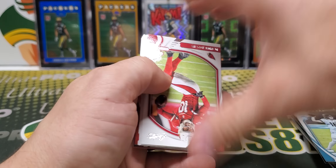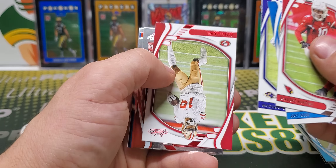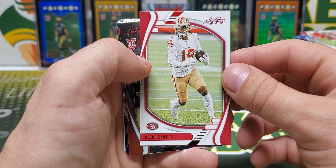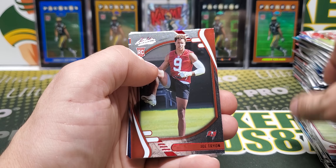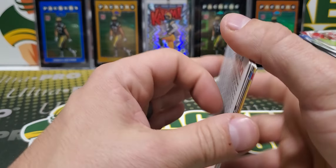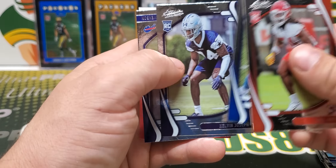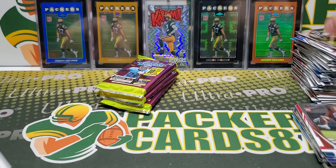Evans. Debo Samuel red. So we got red parallels in the mega box — you're supposed to get six of them in this mega box. Joe Tryon red. Bolton, Marshall, Joseph, and Stevenson are the rookies in that pack.